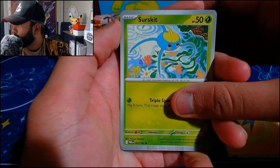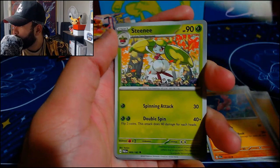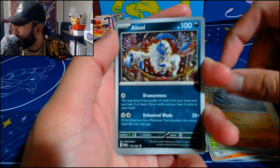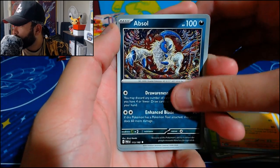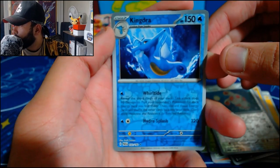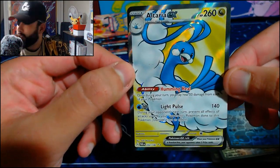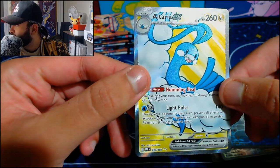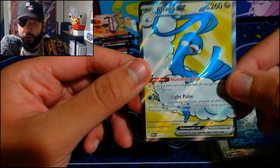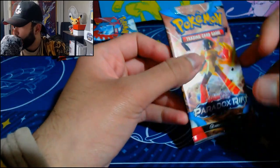Great Tusk — looks amazing. Surskit, Wishiwashi, Flamigo, Porygon — that's cute. Steenee, Gliscor, Absol — and I love this art. The reverse is a Spinarak, into a Kingdra, into an Altaria EX Full Art. Lovely — that is lovely. Looks like he's having the time of his life right there. That's one hit out of two packs so far and it's a decent hit to get. I'm happy with that — one hit in two packs already.